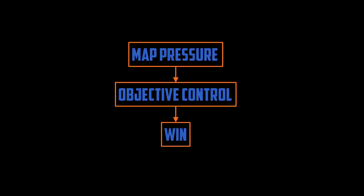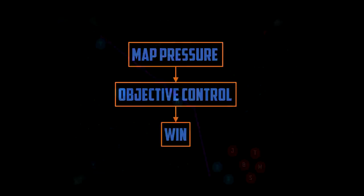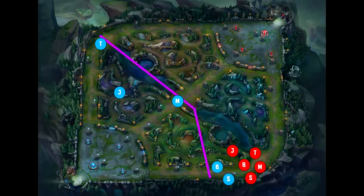Map pressure, objective control, and tempo are all extremely complex topics in League. I'm not going to be able to cover every possible situation, but I will give you a taste of how map pressure can be employed. Let's say we're 10 minutes into the game and the enemy team has grouped five bot to siege the bot lane tower. However, your warding has been on point and you spot the five-man dive seconds before they're planning to spring the trap. If we draw the pressure line on the map, we can see that the enemy team controls more than 50% of the map — they have map pressure.